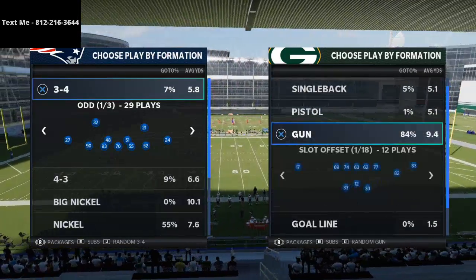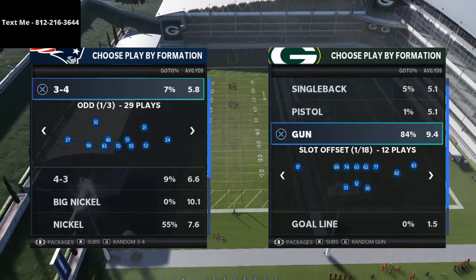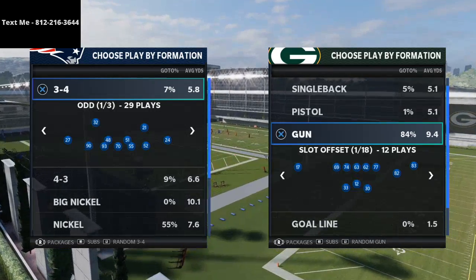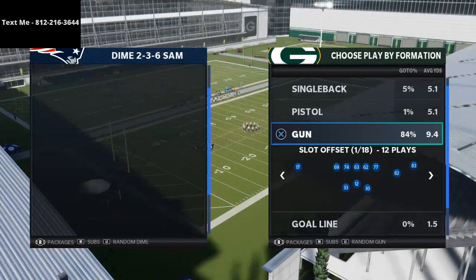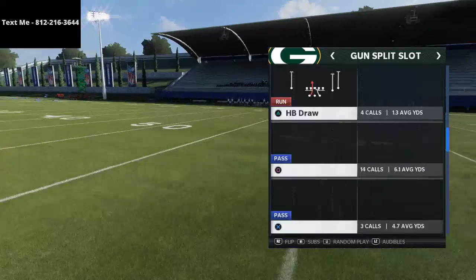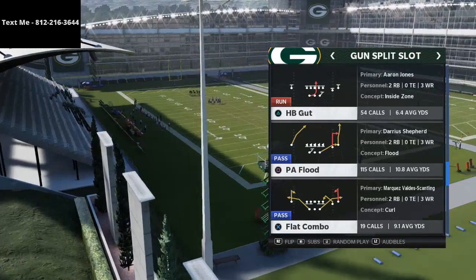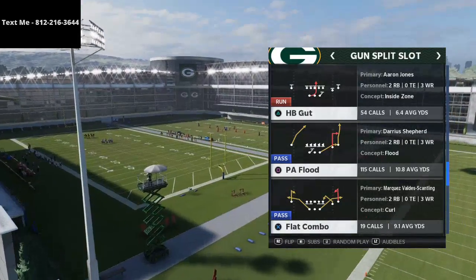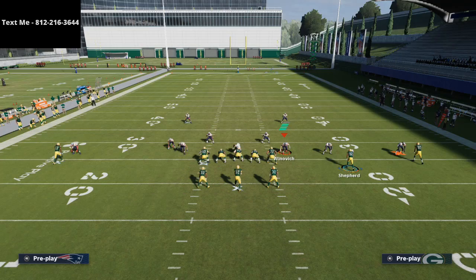We're going to show this out of Arizona, though it works from other formations too. I did write an entire ebook on Arizona — over 100 pages covering my full offense and defense that I use in competitive games, called my Madden 21 Competitor's Guide, available in the description. The route is PA Flood out of Split Slot. It's not the left side route, even though that works — it's the right side slot out routes. I don't know why, but this literally torches everything.